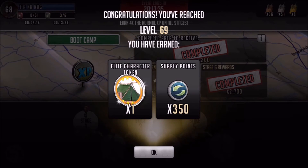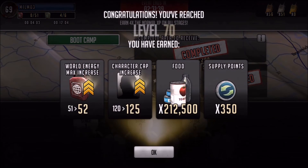If you are wanting to go up these levels, just farm boot camp hard — that's how you're going to get up those levels very quickly. Level 70 here, we get a couple of nice things: we go up to 52 world energy, we also get the 125 character cap increase, a nice chunk of food at 212,500, and finally 350 supply points.